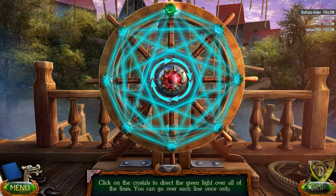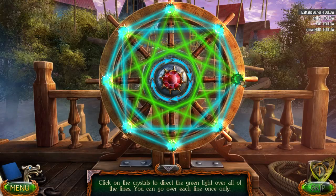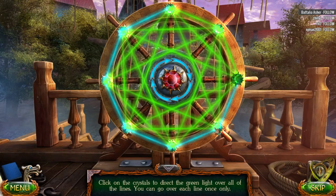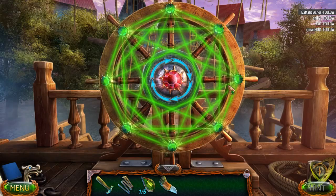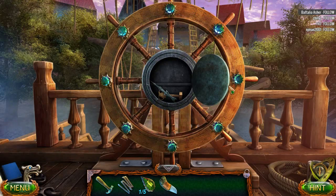Click on the crystals to direct the green light over all of the lines. Holy cow. How does this work? Oh boy. You are going to be successful. I hope. Please work. Yay. Yes!